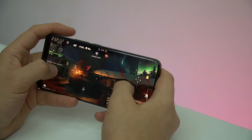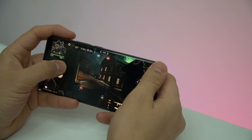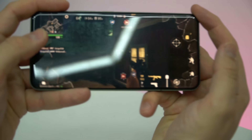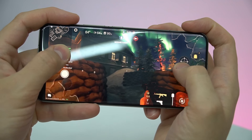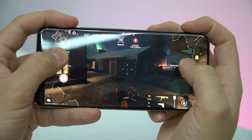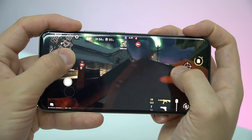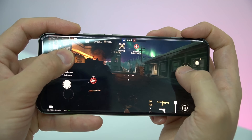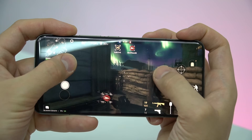You can see the temperature in the top right and left corners. The FPS counter is in the bottom left corner — it's running at 120 FPS, which is insane. There are some micro dips but nothing really important.